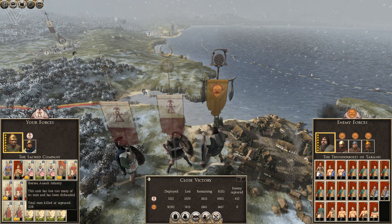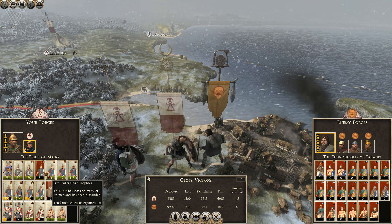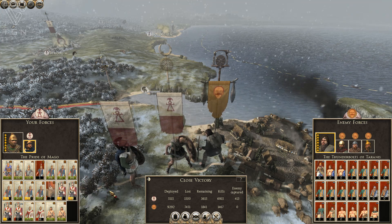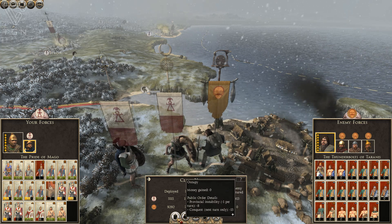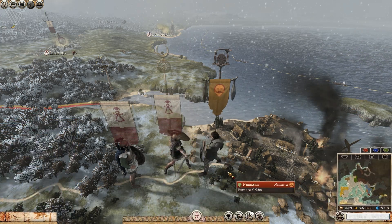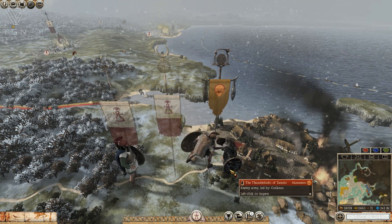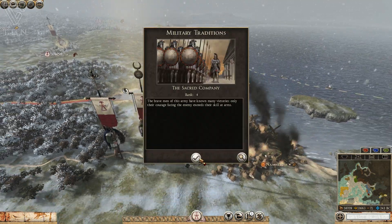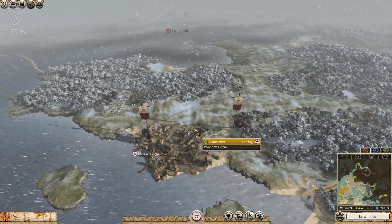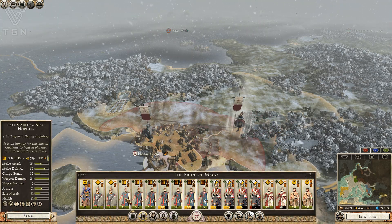We did lose an Iberian Assault Infantry. Maintained the Elephants. We lost a late Carthaginian Hoplite there too. None of that stuff is going to be too difficult to replace. I'm going to go ahead and occupy — that will force the Namnetees back. I will take control of their city and destroy their faction all at once. Crushing blow for the Namnetees.